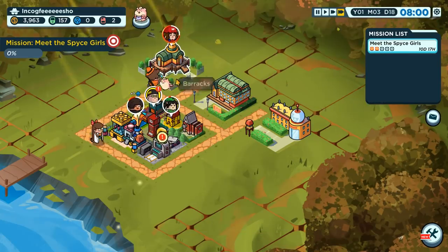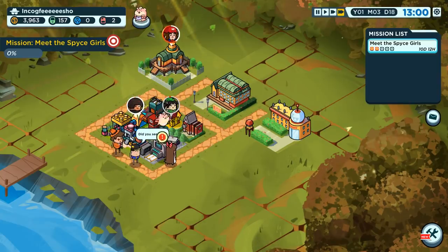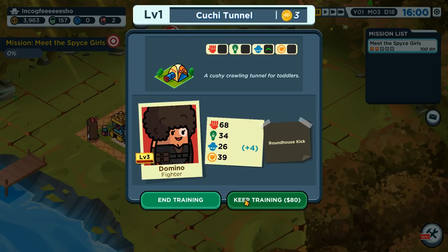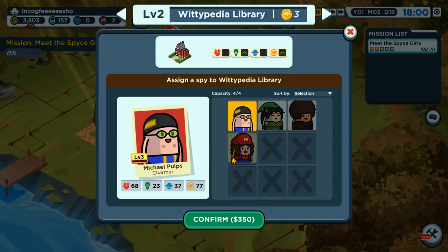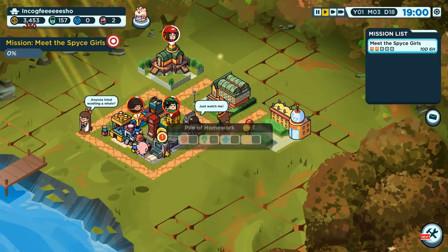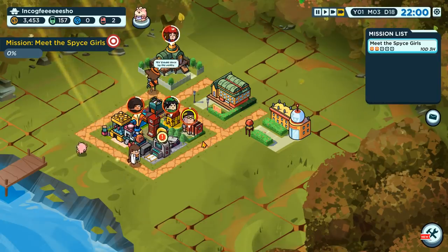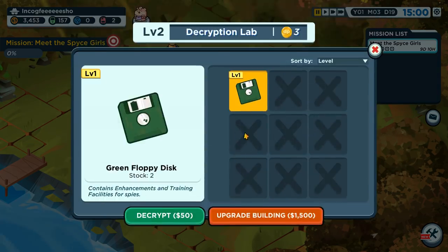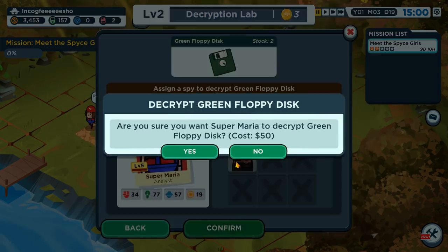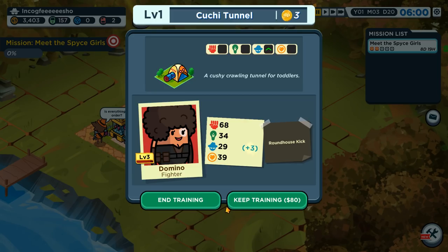I'm actually going to stop doing these plot missions so quickly, because it seems like it's rushing the game faster than I'd like. Let's end training a little bit. It's best to actually take your time on these missions — you have as much time as possible to do side missions and train your characters. Though I might be wildly overleveled for this.